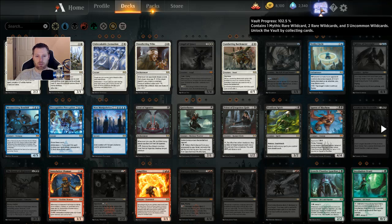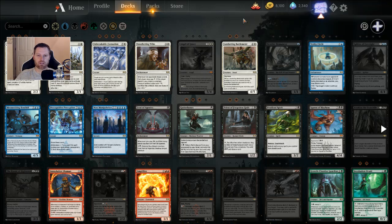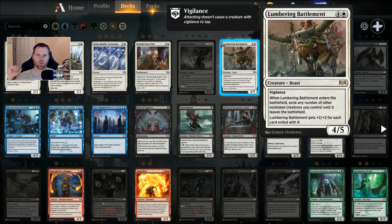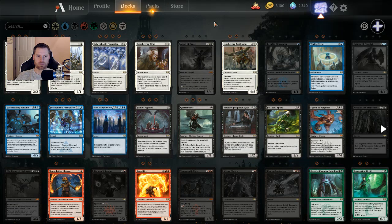I want to talk about some wild cards. We are currently looking at the set — every rare and Mythic Rare collected and not collected in Ravnica Allegiance. I'm doing okay with my collection, but not great. I've got more than half of the rares and Mythic Rares so far, but I want to talk about some of the smart choices you can make in spending your wild cards on them.